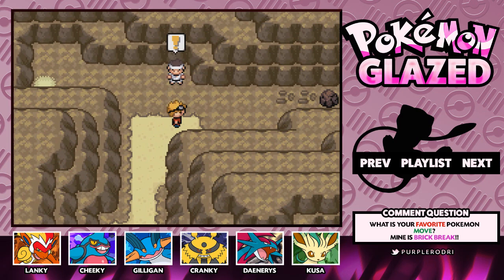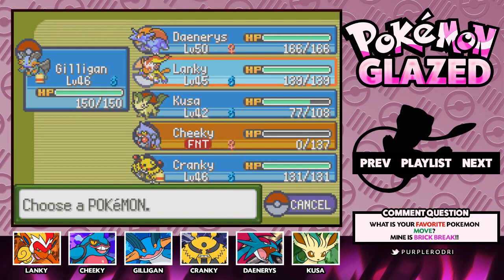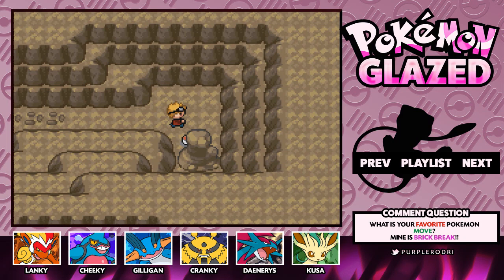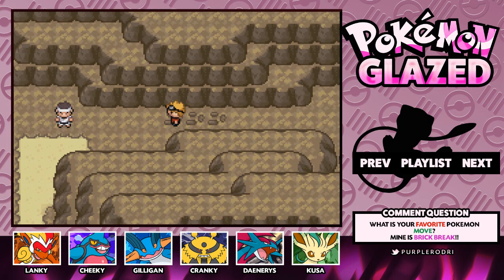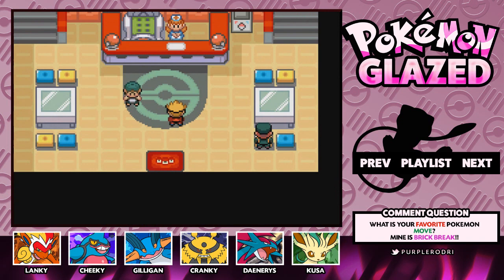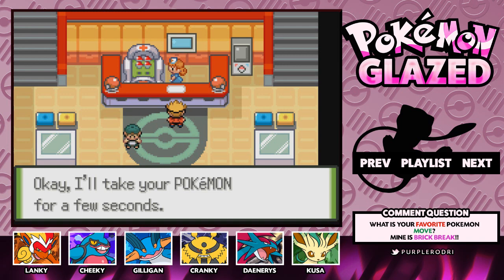Easy does it. That was pretty simple. We are at the exit — a very quick little cave to make our way through. We found a Black Belt as well. I guess we'll give that to either Gilligan or Lanky. We really need to teach a Fighting-type move to Lanky though, hopefully we'll pick that up soon. With that guys, we have arrived in Darkwood Town! We are finally here in the last town. Hey Nurse Joy, how's it going? You like my seven badges?